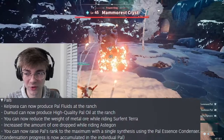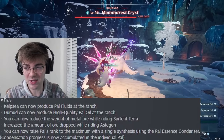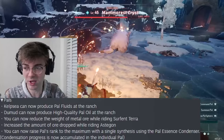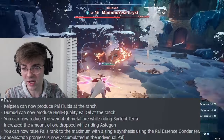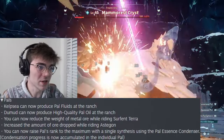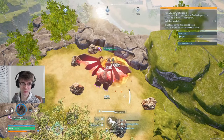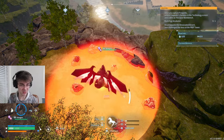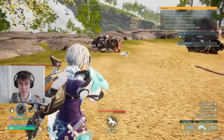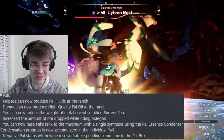For pal updates: Kelpsy now produces power fluids - thanks for all those two-hour trips killing a bunch of gob fins. Dunmud can now produce high quality pal oil at the ranch, which is beautiful because Dunmud was extremely useless and high quality pal oil is very much needed. You can now reduce the weight of metal ore while riding Serpent Terra, and increase the amount of ores dropped while riding Astagon. I used to hit the ore and not get a full inventory, but with the new update this should give us a full inventory. Even with these improvements, somehow later in this video we still discover stuff that blows your mind.